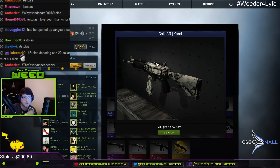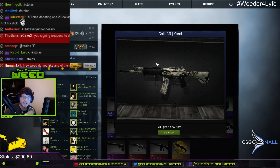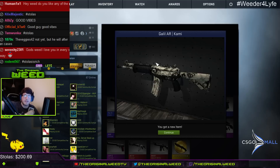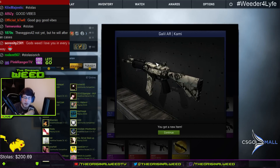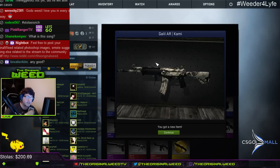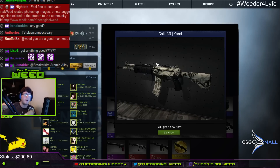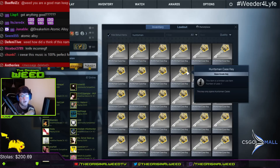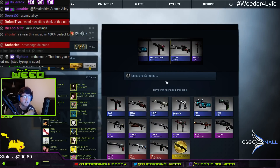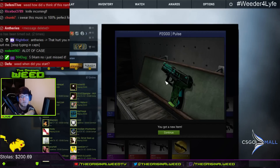One more time — I'm opening up 300 to 400 cases today. 100 cases, then two matchmaking games, 100 cases, two matchmaking games, 100 cases, two matchmaking games — that's the layout for the whole stream. 60 to 70 of the cases each round are going to be normal cases, then the last 30 are going to be Vanguard. So about 100 Vanguard cases overall. I started two hours ago.